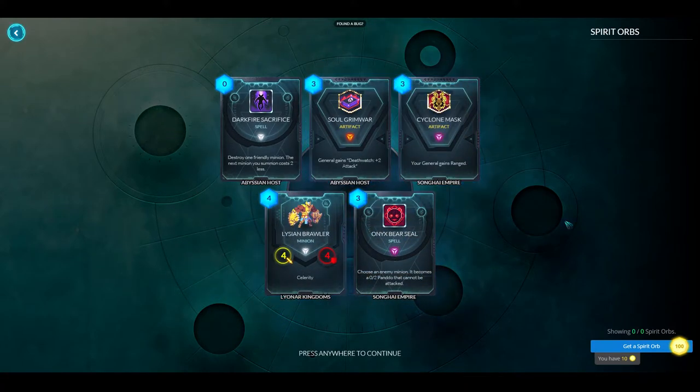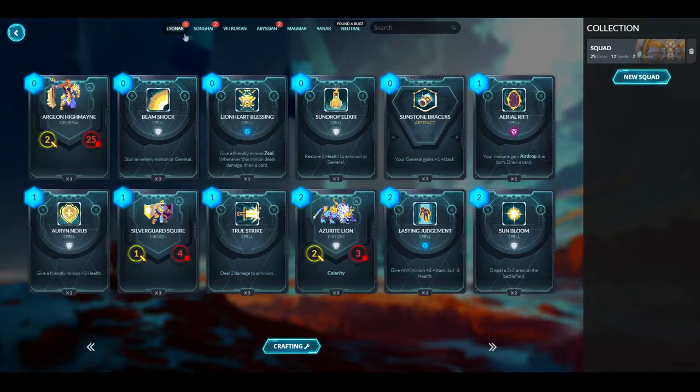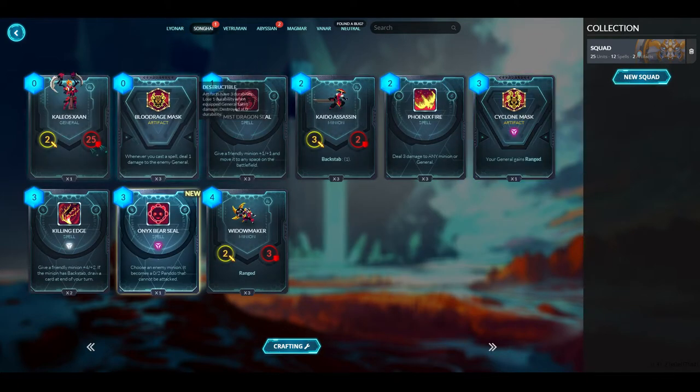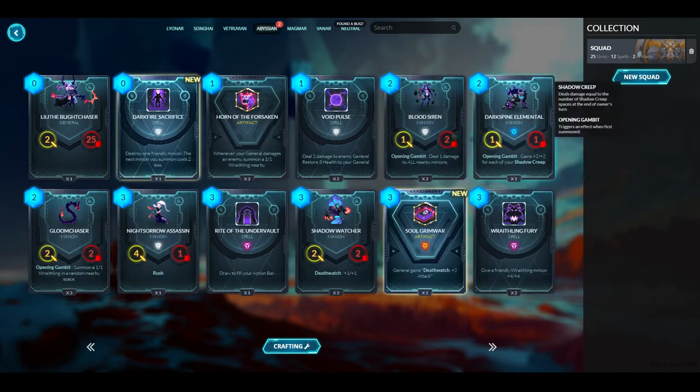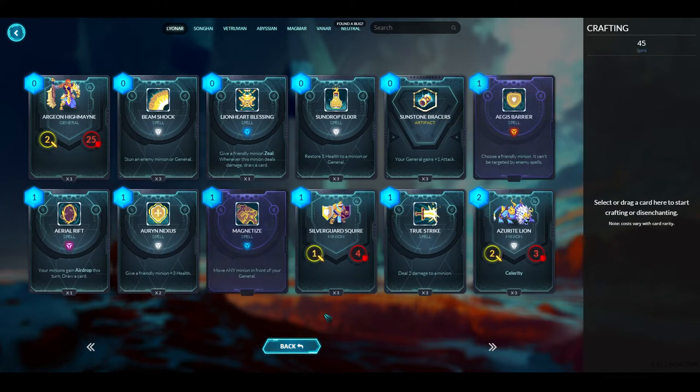Nothing I need from the pack. What you can do is, instead of mousing over cards to find new ones, if you click Crafting at the bottom you'll get a screen where you can see every card in the game - not just your own cards. This shows all the cards I have: I have one Lionheart Blessing, three Azure Lions, across all the factions.